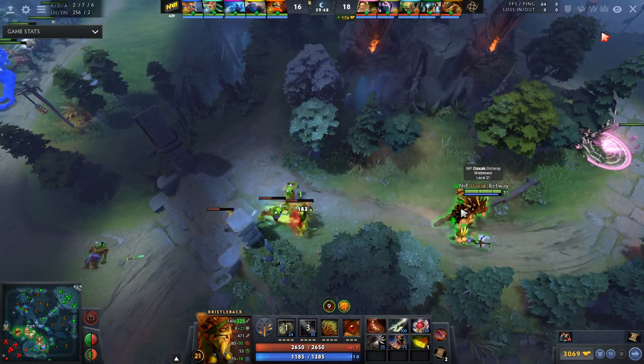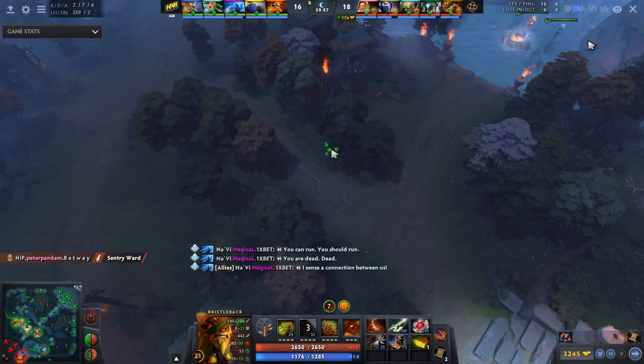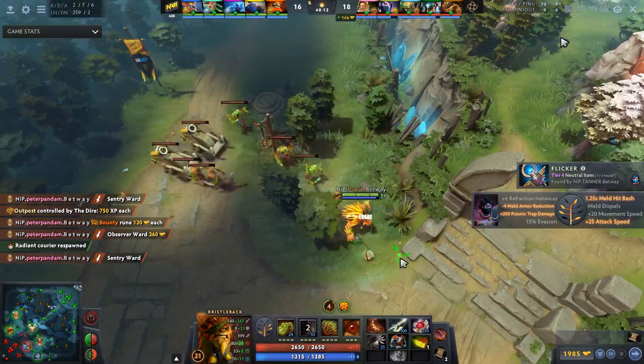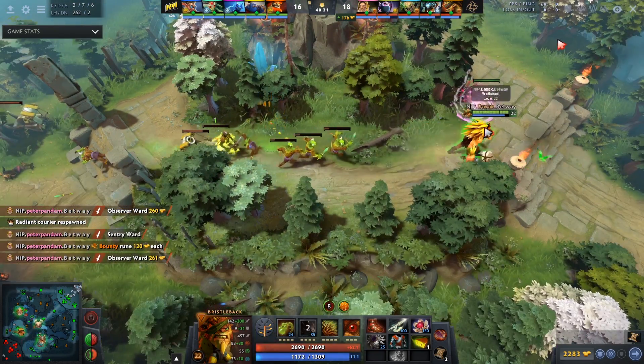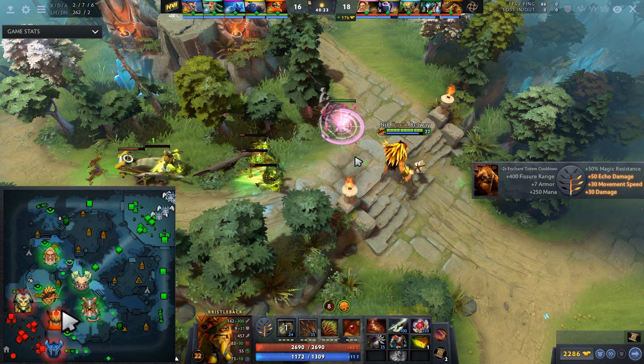If you don't believe me that this is very important, watch what the Hawk does throughout the entirety of the match. He doesn't do this once — he does it like 18 million times. And just to give another example, literally on the next wave he brings it over to the hill again. Now if they jump him, his team can connect. Look at the minimap — his team can connect. It's a vision fight. That's exactly what you want.